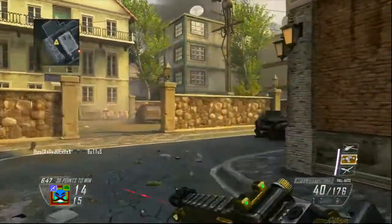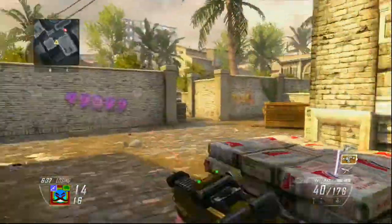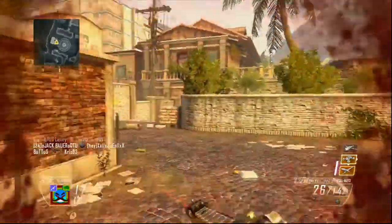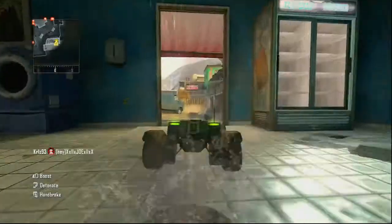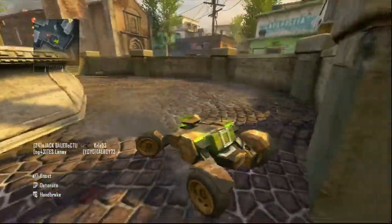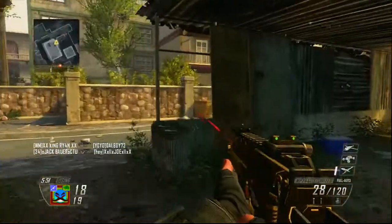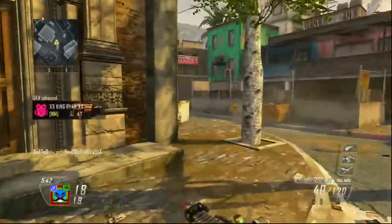Quick draw is great on any gun, especially LMGs, because it gives you an edge over your opponent. If you're running around a corner, ADS gives you the most accuracy, so if you can aim down your sights before anyone else you've got the accuracy advantage. Quick draw helps on any map, whether long or short range, whether you're rushing or staying back. I've also used a silencer before — it doesn't lower the gun's attributes much and you've still got that high fire rate to spray into enemies.